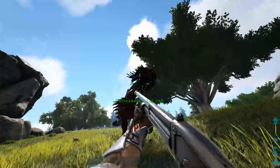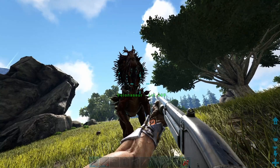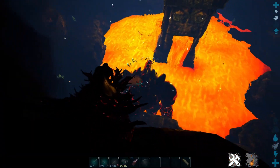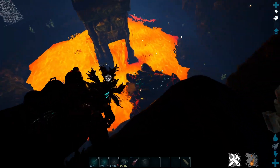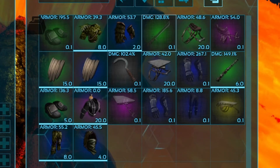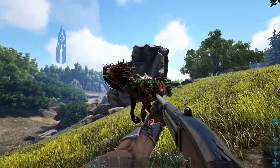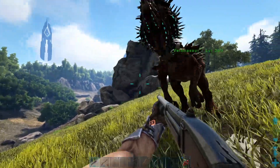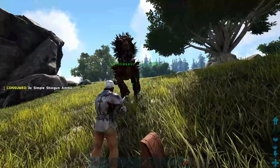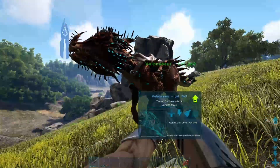This guy is also the best blueprint farmer in the entire game. You can take him over to Ragnarok and do the lava golem cave and literally get most of the best blueprints in the entire game - infinitely. With a high-level Volanosaur by yourself, you can do it in probably a minute or two. If you don't know how to run the Ragnarok cave to get blueprints, I would highly recommend it. Just note you will not be able to get flak blueprints, but pretty much everything else.